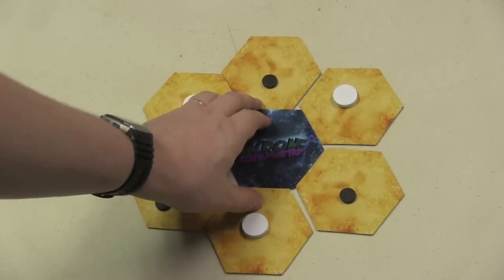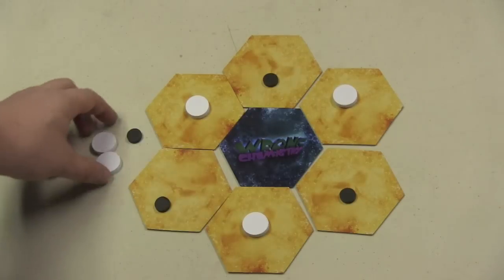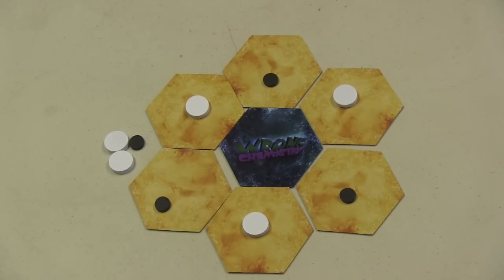At the beginning of the game, we set a molecule up like this: six hexagons surrounding another one with three white discs, three black discs, and a few extra discs over here on the side.